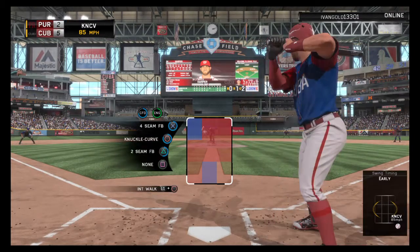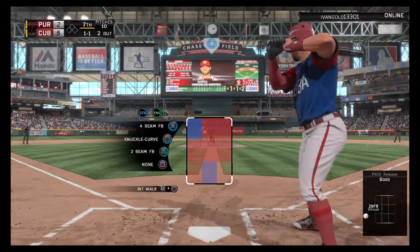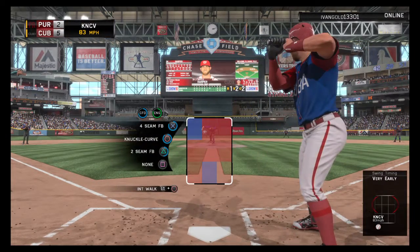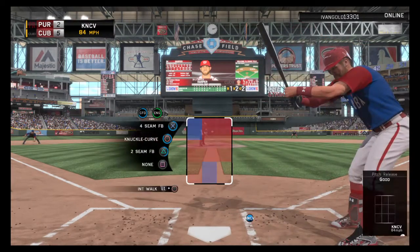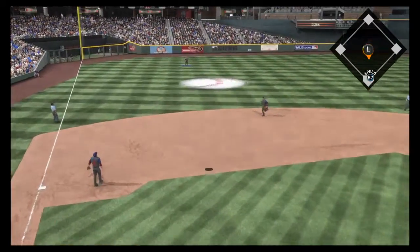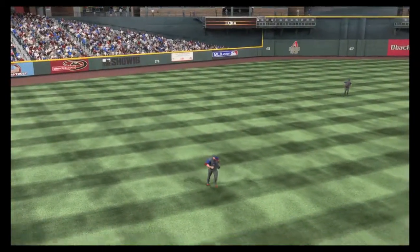Bryce Harper is in with two away — swings and misses for the first strike. Outside for ball — 1 and 1. Two out, nobody on. The 1 and 1 pitch is a knuckle curve — he's in the hole 1 and 2. That one almost got away from him — 2 and 2. He flares one out toward left — Trout is there — no trouble — inning is over.